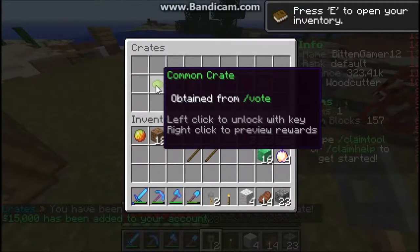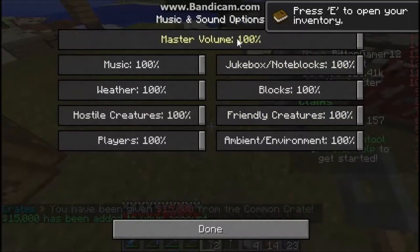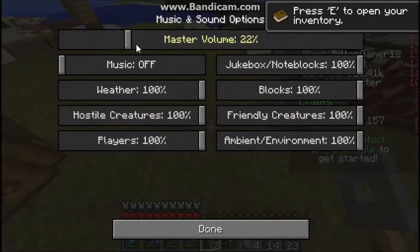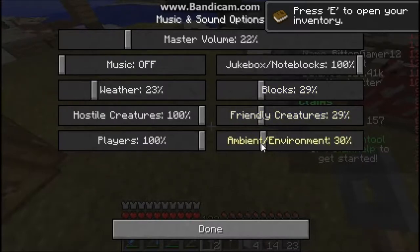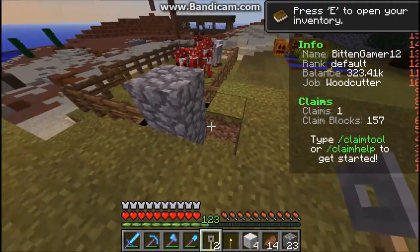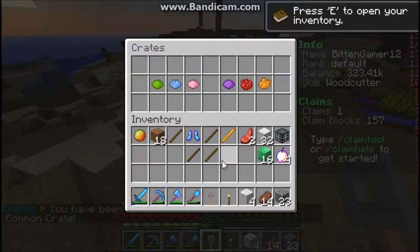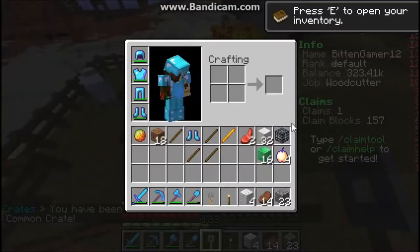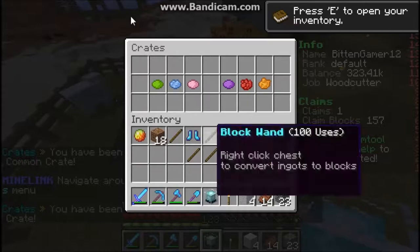$2,000! Let me turn down my volume. Okay, just turn everything down now. That's a little bit better, so let's continue to open our crates. One spider spawner — oh no way, we're gonna have to look at that — and another beacon.